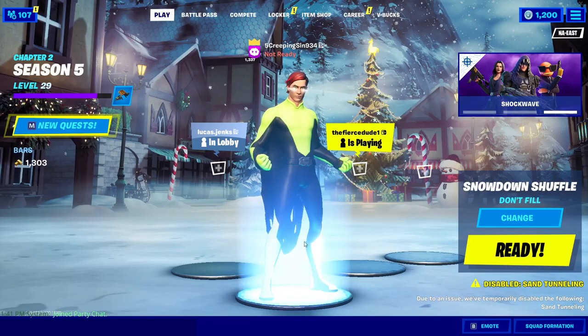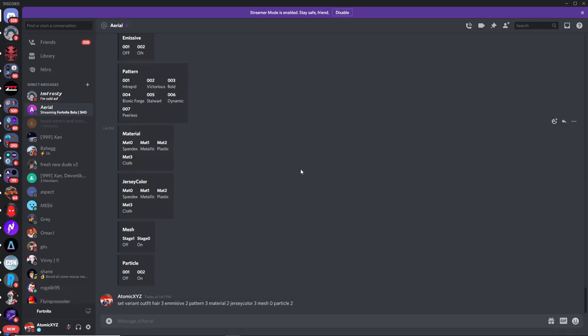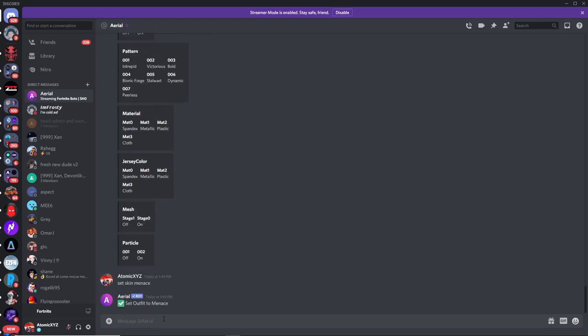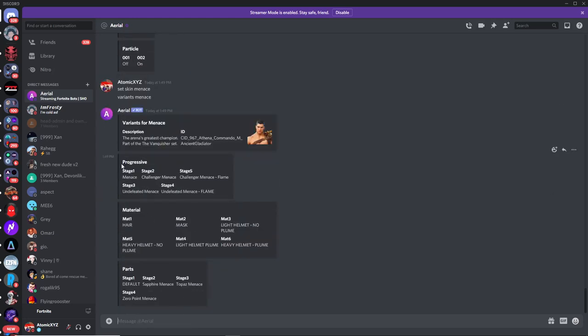Now we've set hair three, emissive two, pattern three, material two, and so on. When we go back we will have changed the superhero. That's basically what it does for these superhero skins. Another skin we got this season is the Menace skin, so go to 'set skin' — this one has quite a few variants. Type 'set skin menace' and the Menace skin will appear. Then type 'variants menace' and you'll see it has progressive, material, and parts categories.